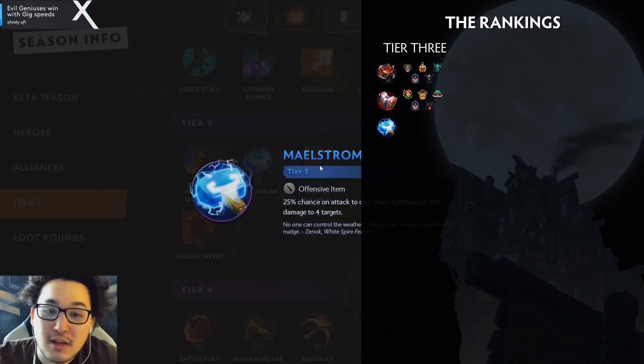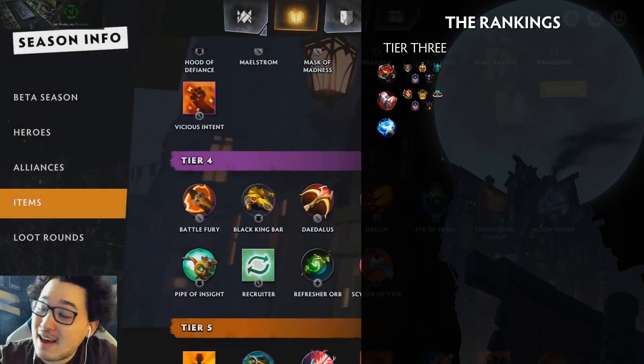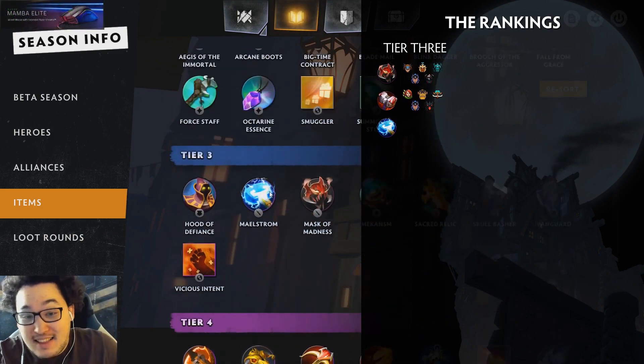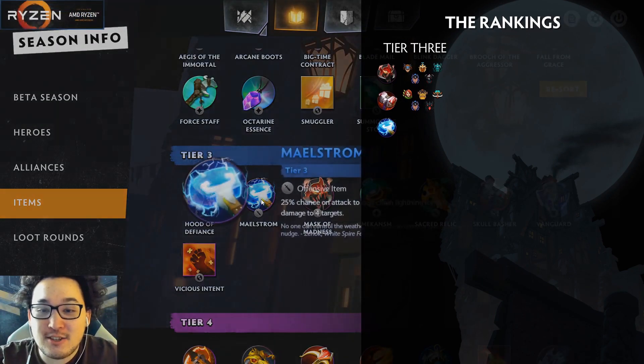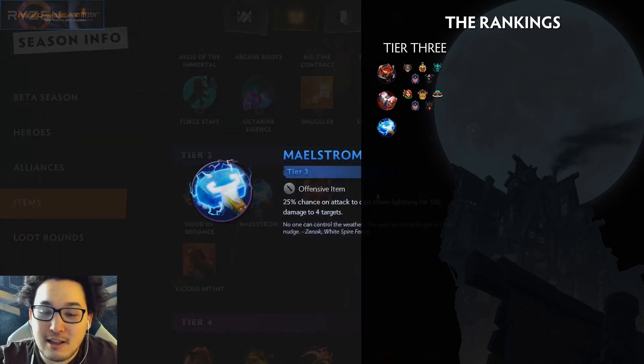Next up we have Maelstrom. Maelstrom recently got bumped from a tier 4 to a tier 3. As a tier 4, it was actually mediocre — worse than Daedalus, Moonshirt, worse than most tier 4s. But bump this to tier 3 and it's suddenly high tier material. I think it takes third place in tier 3. I would rate this over Sacred Relic, although it's maybe a little bit close.